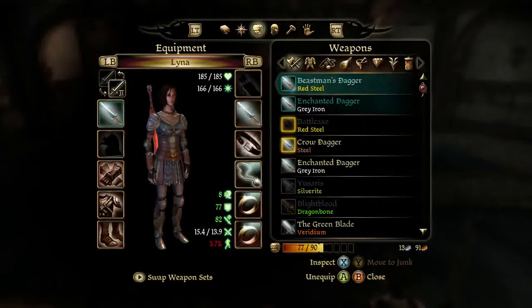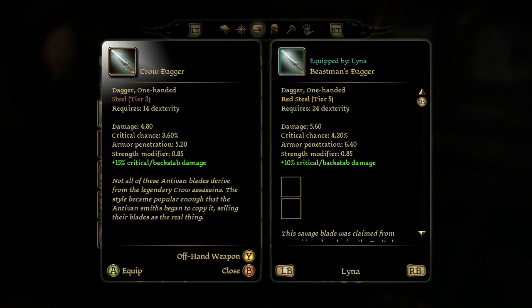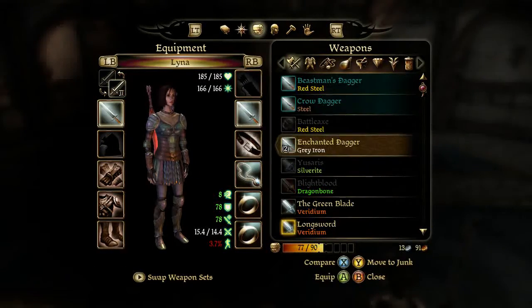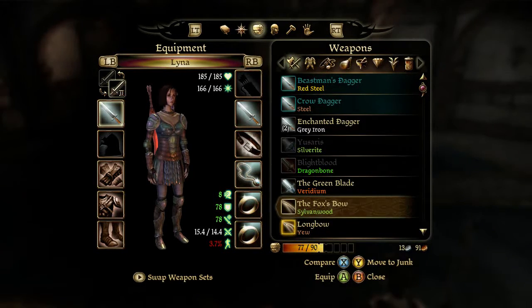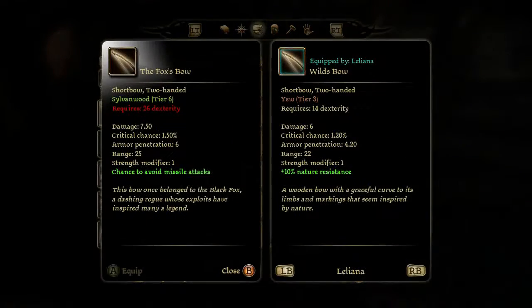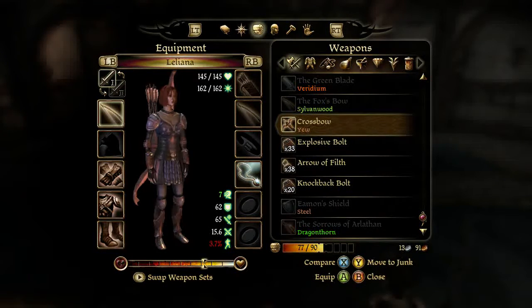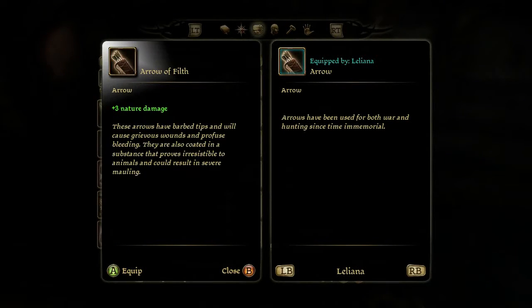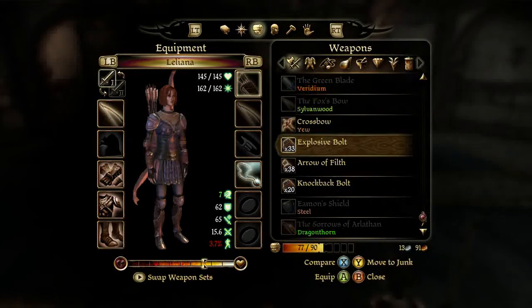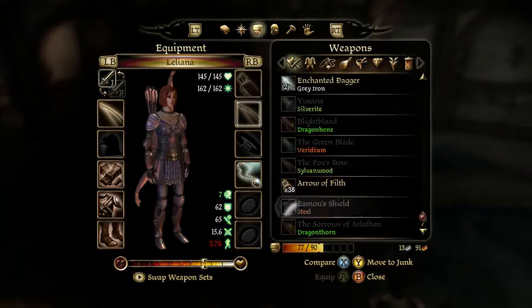Let's have a look at the inventory and sort through some stuff. The crow dagger — it's pretty good, could go in my off hand I guess. I'm going to keep the enchanted daggers because they are unique. The fox's bow could be good, but you can't use it yet — you need 26 dexterity. Might be something to look into. I'm tempted to use the crossbow as well — the bolts do fire damage and just chance to not knock back. As much as it pains me, I have to get rid of this stuff. She's using a bow, and that's the end of it.